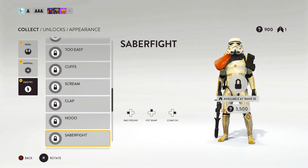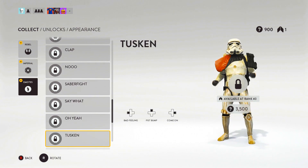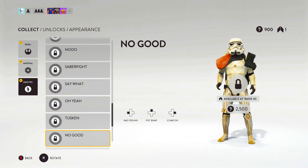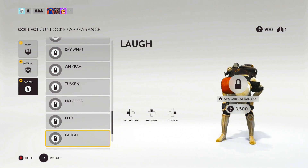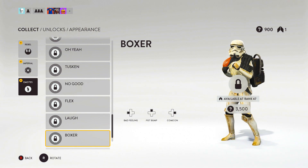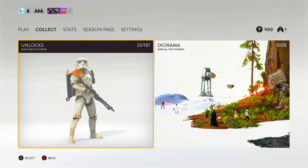Doing the saber fight, 'say what,' Tusken — I'm not sure what that is — no good, the flex — oh yeah — the laugh, that's hilarious, the boxer boom — yeah, you want some of this? And that's it. That's all the customization.